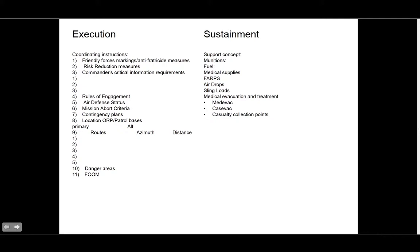Contingency plans can cover anything — if the enemy hits our convoy with IEDs, how are we going to react? Are we going to push through and leave wounded behind, stop in our tracks, or clear around us? That's contingency planning. Sometimes you also want to give out locations of rendezvous points, patrol bases, basically where they are, plus any danger areas and formations or order of march.